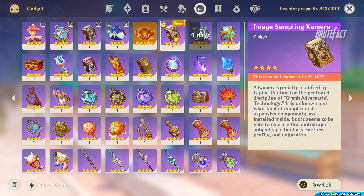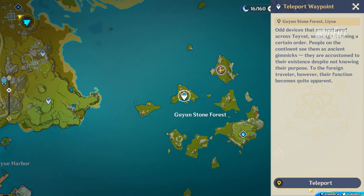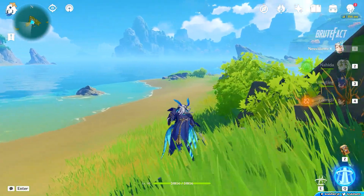Before starting, don't forget to take the new chimera gadget. Teleport to Gaian Stone Forest Waypoint, turn right and take 3 Sisson Flies pictures.